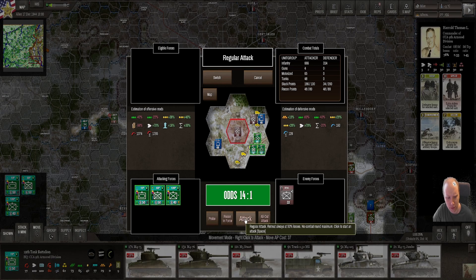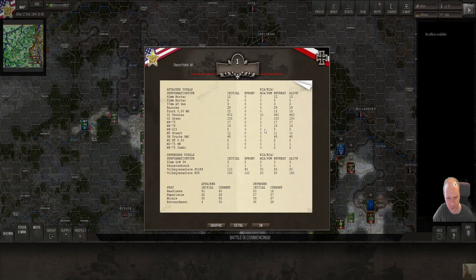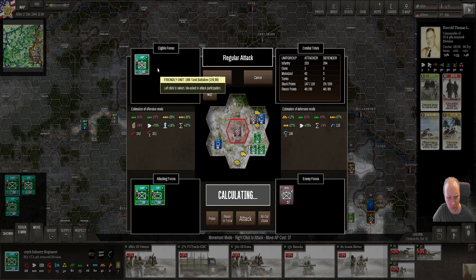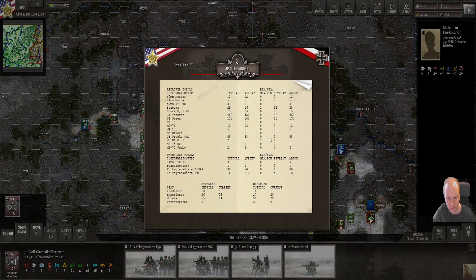Let's just wipe them out. That was a really short attack - 15 infantry for 10 units. Let's try and click attack again. We lost one mortar, one bazooka, and one halftrack for one enemy mortar and 10 Volksgrenadiers.